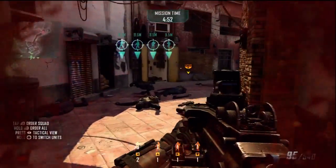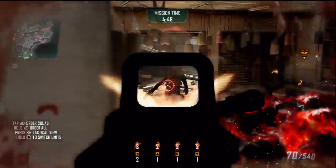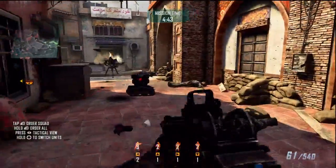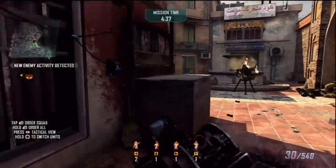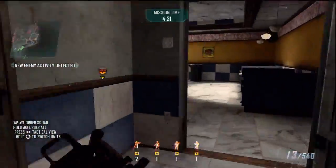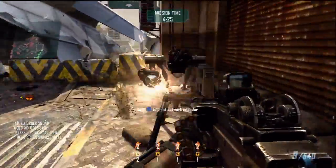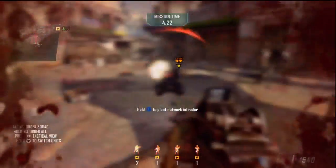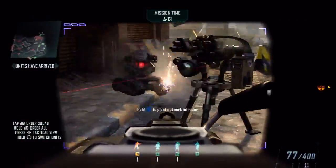Got him. Targeting enemy infantry. That's a kill. Firing on enemy ASD. Engaging enemy infantry. That's a hit. We got a wounded man. Hostile turret is down. Element lost, switching to infantry. Reinforcements deployed, eagle's on ground. One less hostile ASD. One less hostile ASD. Enemy turret destroyed.